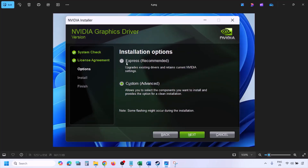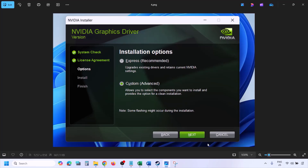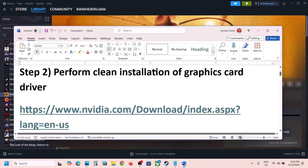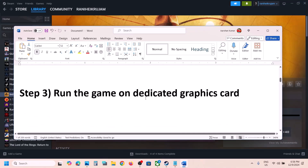Once you run the exe file you will see the setup screen — click on Agree and Continue. Then select the Custom option; by default Express would be selected, so select Custom and click on Next. You will then see a screen — put a check on the box which says 'Perform a clean installation.' Make sure you check that box, click on Next, and let the installation complete. Once done, restart your computer and launch the game.